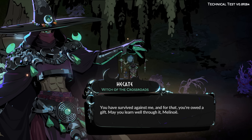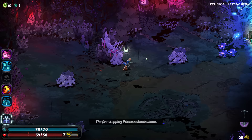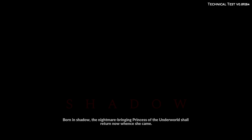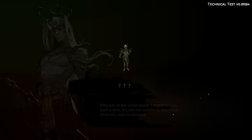I have one more power-up to do. That was an interesting one — the slowdown, you can kind of abuse it. "And for that, you're owed a gift. May you learn well through it, Millinoy." The Book of Shadows. By the late part of the fight, with how much I stacked up the power of the Omega attack... if I could pick one thing to come back from the early access period...